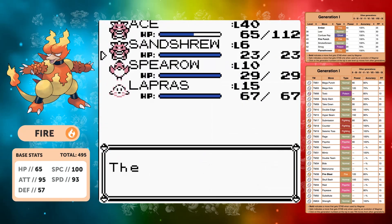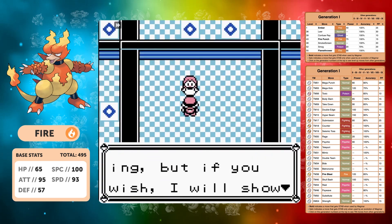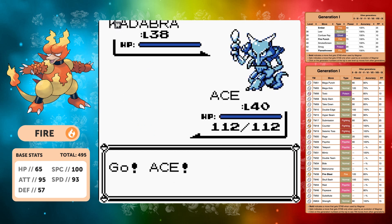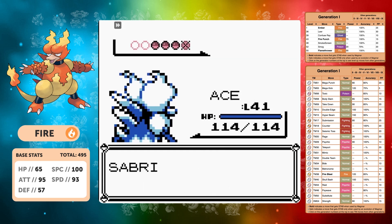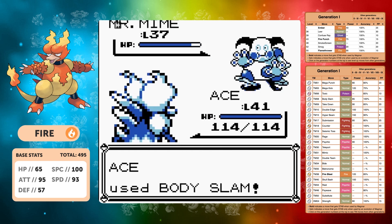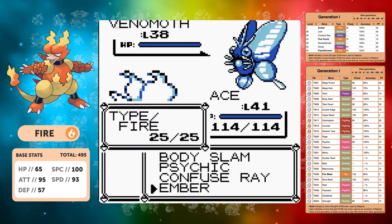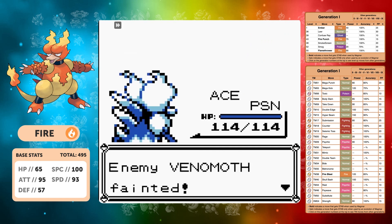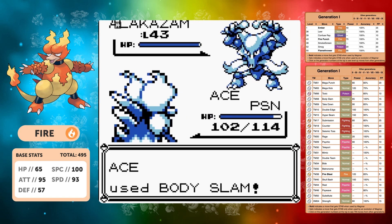We have a few choices. We can go to Sabrina since we're already in Saffron — we've got physical attacking moves and decent special so we can tank a hit or two. This saves backtracking. After this we'll go to Koga and rely on Psychic. Ace is doing really big damage at level 41 — still not going to get Fire Punch for another two levels. We're on to the final Alakazam, we're poisoned, we get hit by Psywave and we paralyze it — meaning we take the win on the next turn.